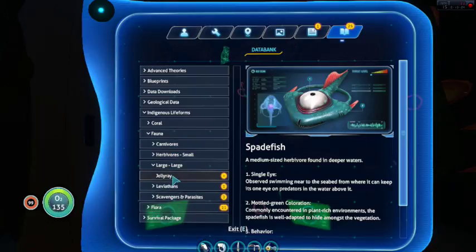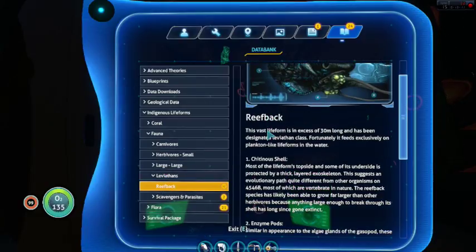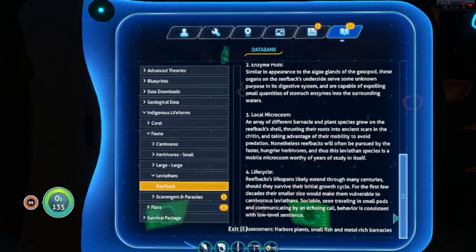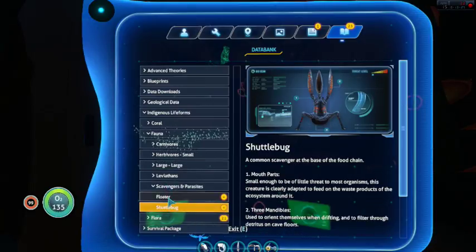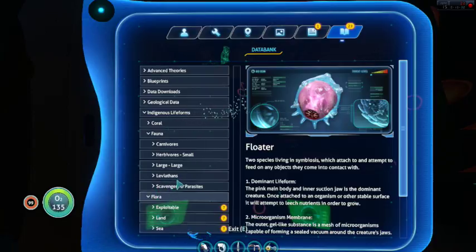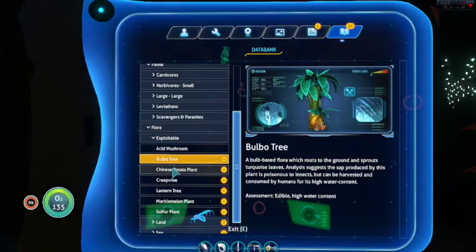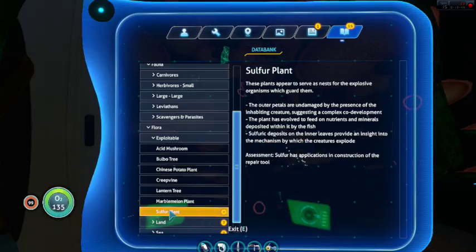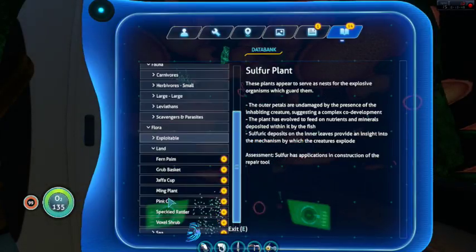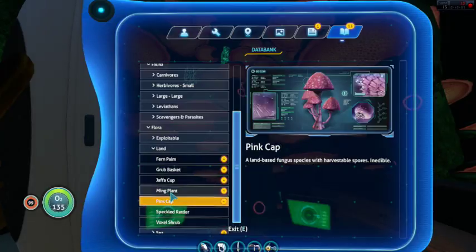I need to scan some more creatures. It's amusing to me that a reefback is a leviathan class species, because it's not like a predator — I'd figured all leviathans were predators, but it makes sense because of the size of it. It is kind of neat to look at the whole scan thing. It's a pity that not everything has one, but that's kind of neat — showing the little bits of science here and there, sort of like if you were looking at a textbook item.